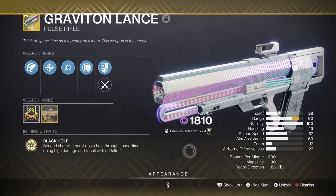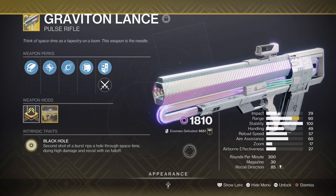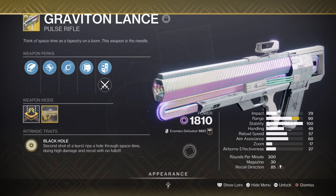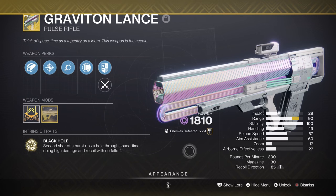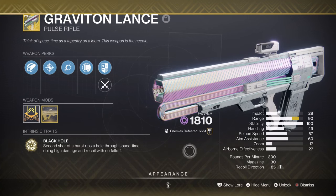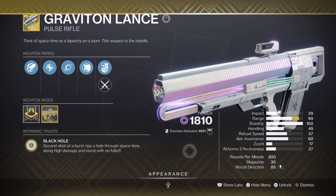The weapons being used will be Graviton Lance, which has become a fan favourite for players to use wherever they go. Its add clearing exotic trait is great for the absolute chaos it can bring, with the additional damage from its secondary shots having the effect of tracking and dealing much higher damage. Applying Volatile Rounds to the weapon makes it even more powerful, with the additional damage allowing the takedown of even higher ranked enemies in the end game.